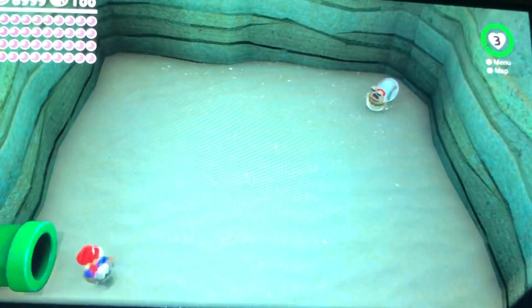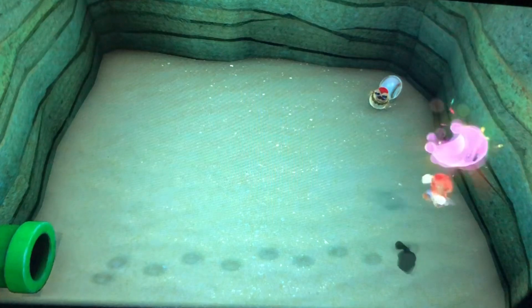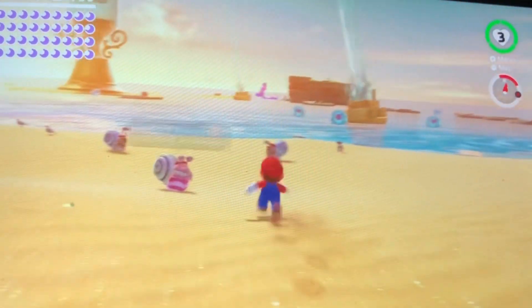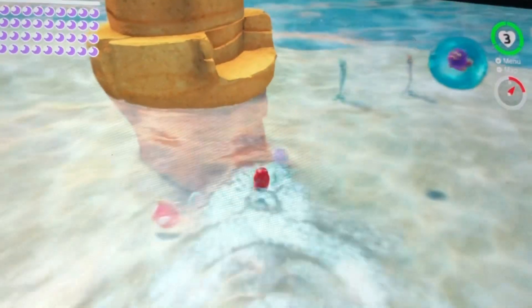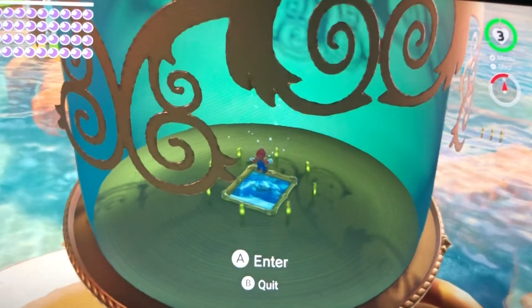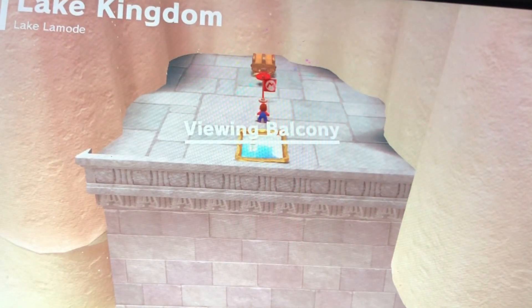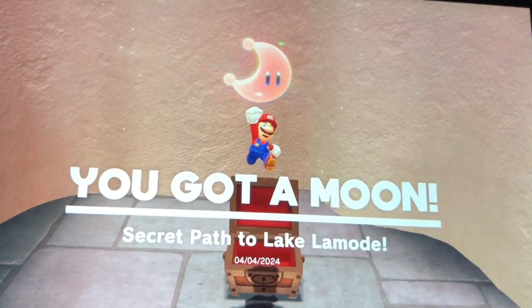What's through this pipe? Whoa, there's something rumbling — a rumble on the seaside floor. Let's go check out the glass palace. There's a portrait that'll lead us to a different kingdom. Let's see where this takes us — back to the Lake Kingdom. Viewing balcony. Secret path to Lake Lamode.